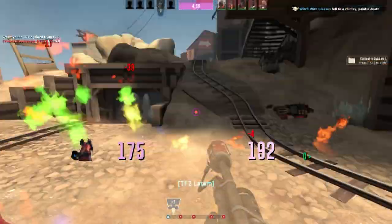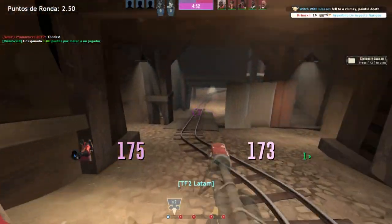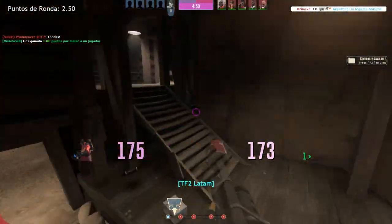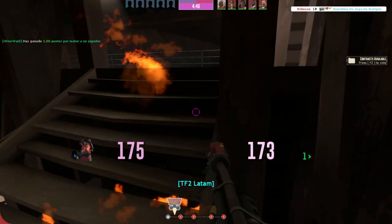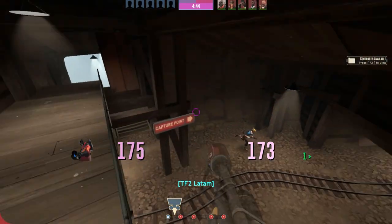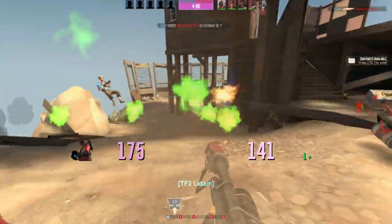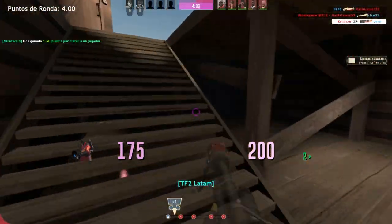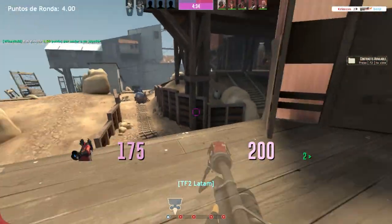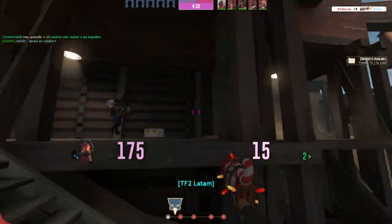Did I make it obvious enough that I hate the Back Burner? But seriously, the Back Burner isn't the most overpowered weapon in the game, but most of the time the deaths received from it feel unfair and like they weren't your fault. Of course this mindset is very flawed and varies with each of the millions of ways of encountering a Back Burner Pyro — but I just wish the design was revamped to look a lot less like the stock flamethrower. Stat balancing would just be the cherry on top of this fantasy patch of mine.